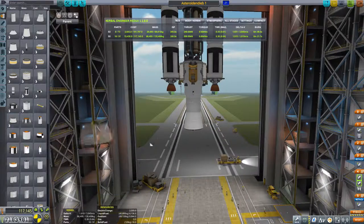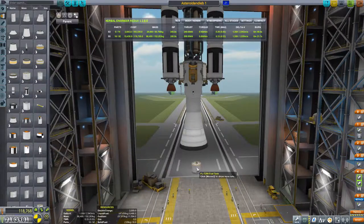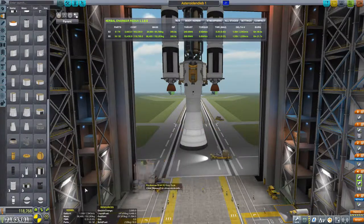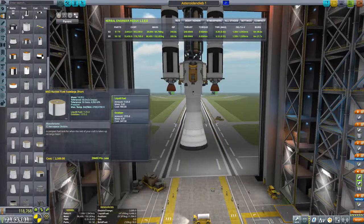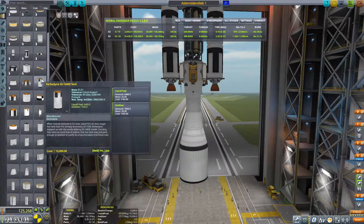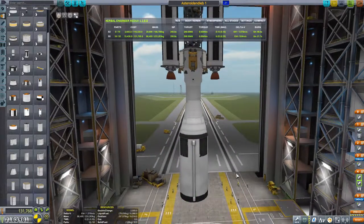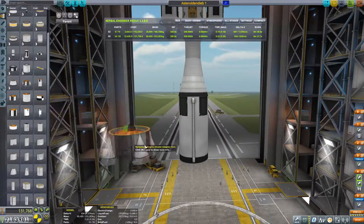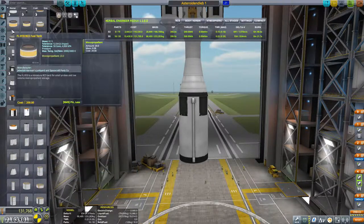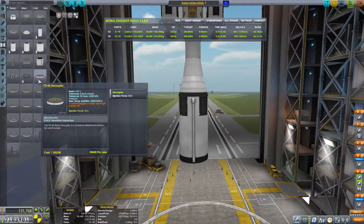Schweres Gerät, haben wir gesagt. Das heißt der hier. Wenn ich da jetzt eine Engine Plate drunter hänge – genau, Engine Plate. Du bist mein Freund.